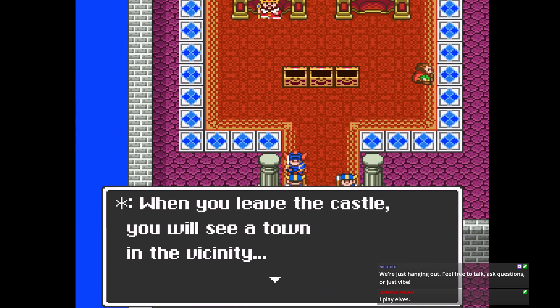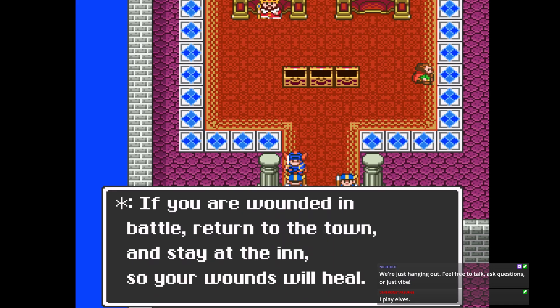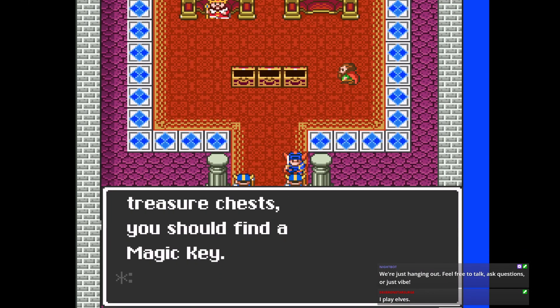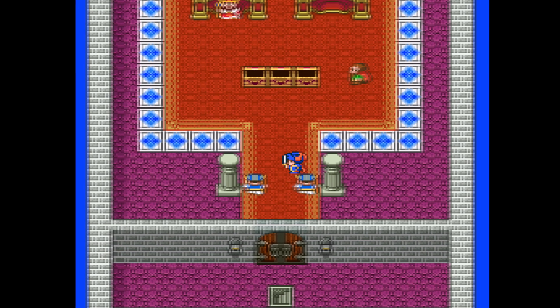When you leave the castle, you'll see a town in the vicinity. You can purchase weapons and armor there. If you are wounded in battle, return to the town and stay at the inn so your wounds will heal. When you open the treasure chest, you should find a magic key. The key will disappear after you use it once — it's like Zelda rules, so you can only open one door with each of those keys. Your journey will now begin.